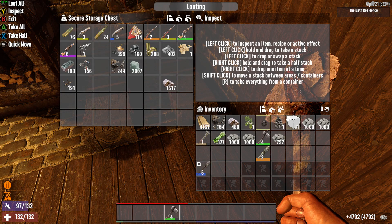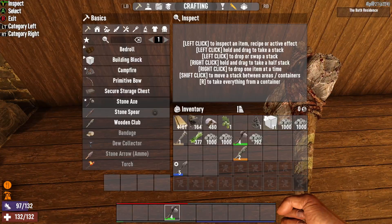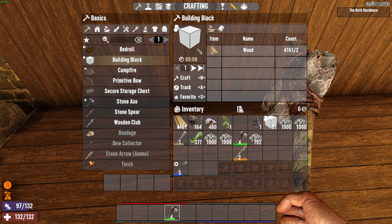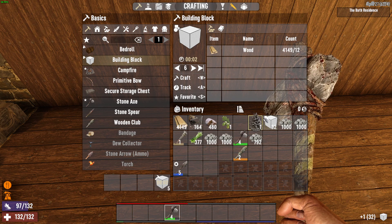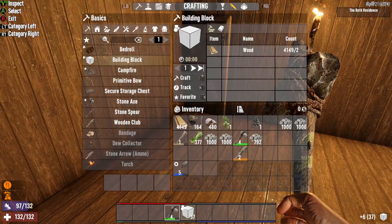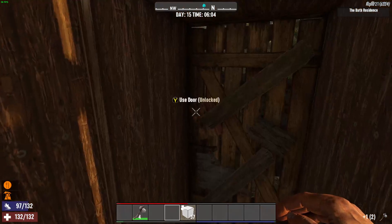I've got a bit of clay and stone there as well if I need to make more, which I'm pretty sure I'm going to have to. So let's make some building blocks — I'm gonna need some of those to get up there. Then we'll take our blocks, put them down, and I'll repair that axe real quick. Boom, all right, now we're ready to get up on the roof.